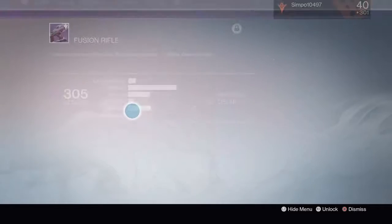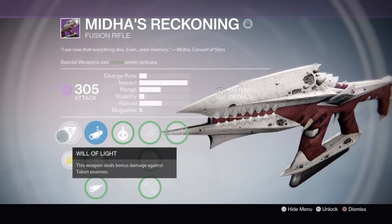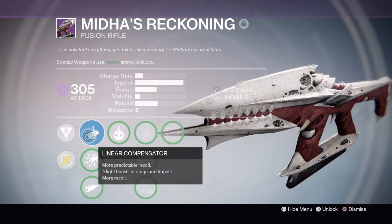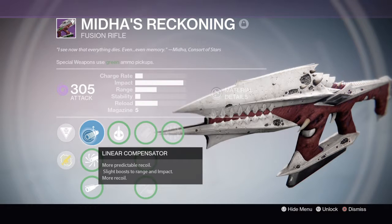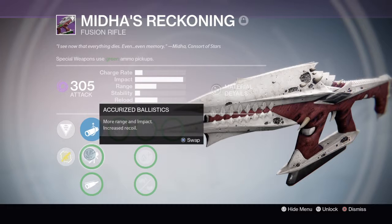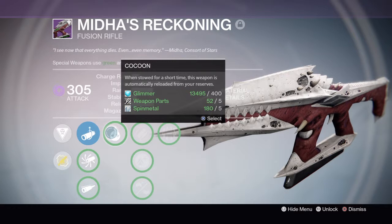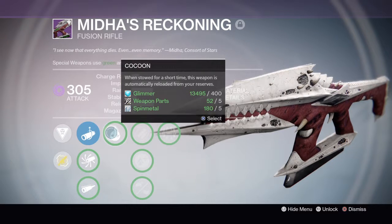The fusion rifle is Meter's Reckoning. This also has bonus damage against Taken enemies. It has a linear compensator for more recoil, and boosted range and impact with increased recoil. We have Cocoon again, so for a short time this weapon automatically reloads from your reserves.